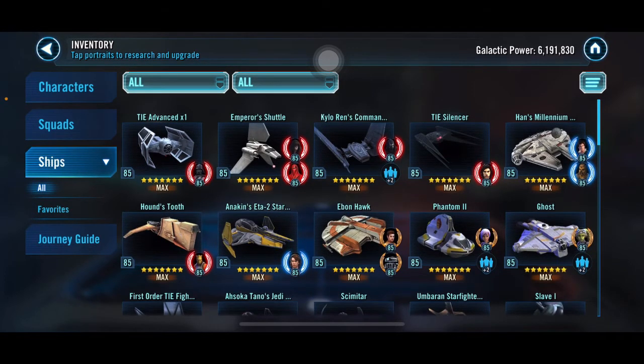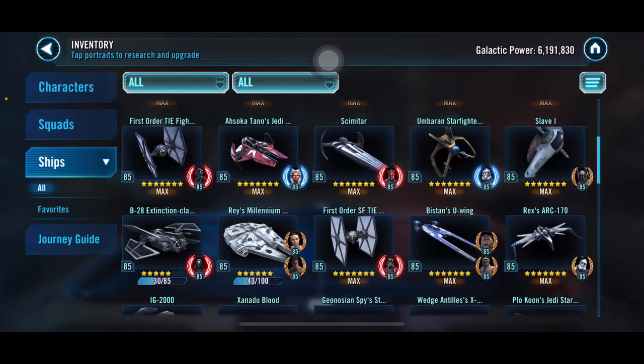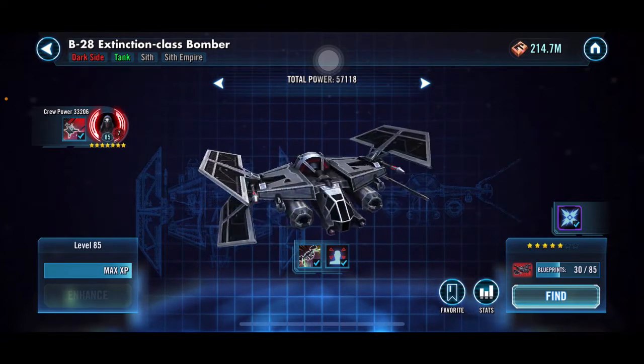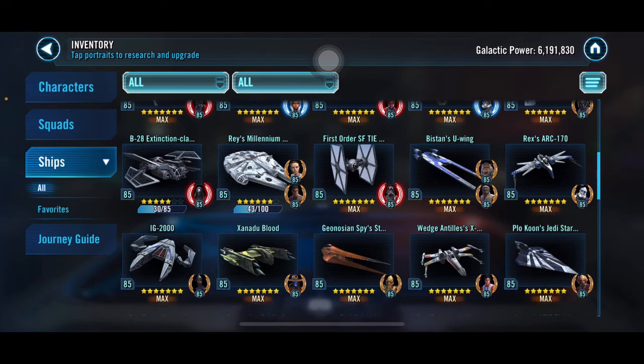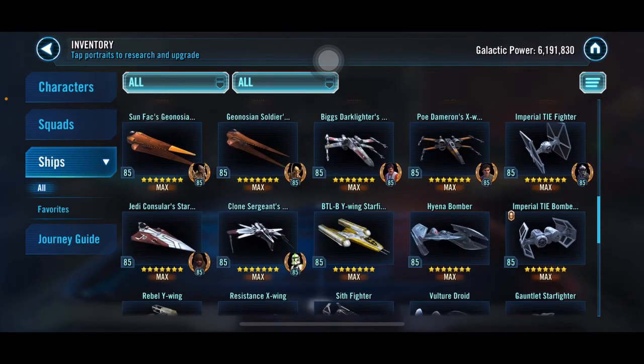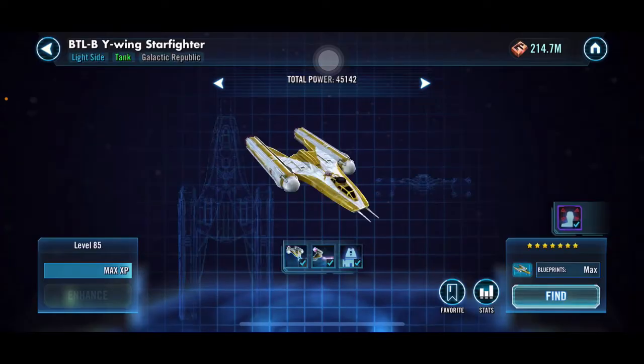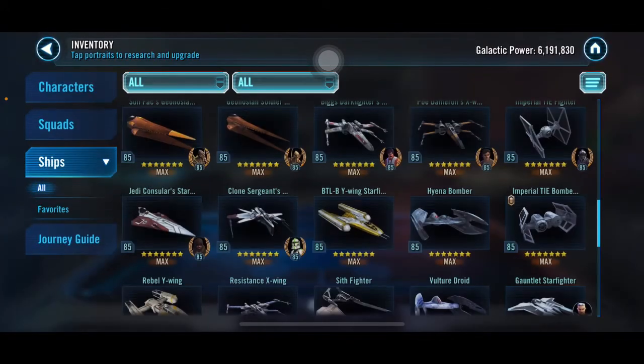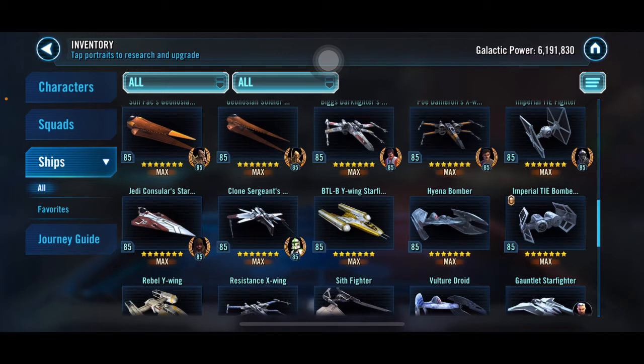Ships is where some stuff happened. I think I got Moff Gideon's ship beefed up — maybe from 4-star to 5-star. The main one I was thinking of though is the Galactic Republic ship — I just got that to 7-star today, something I've been farming forever. It was always tied with Wrecker in shards but now it's five ahead. Wrecker should be 7-star in about three days if I get two shards a day.